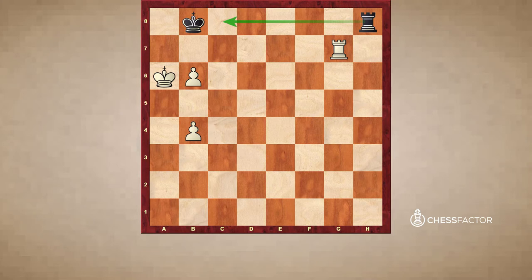The defensive method does not save the day for black anymore. So in this position white wins by playing Rg6, with the idea Rc6, b7, and Rc8 — exchanging rooks, giving up one pawn and promoting the other one into a queen. That's why it's important to have two pawns in order to be able to give one away. So Rg6 first.